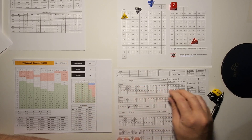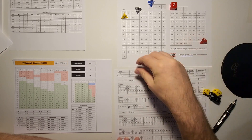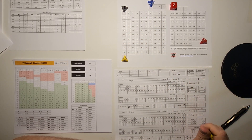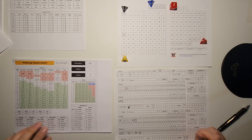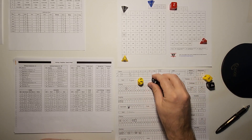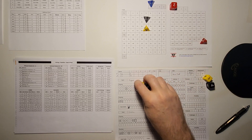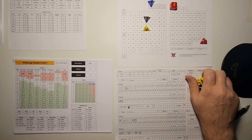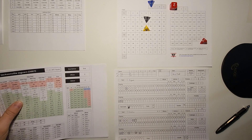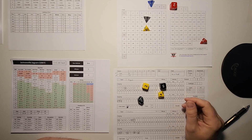Extra points are 100% for Pittsburgh, so no need to kick — it's automatic. That's 30 seconds off the clock, and Pittsburgh leads 10-3. Roethlisberger with a strike to Heinz Ward for the touchdown. The kickoff is a 3 — touchback — Jacksonville takes over at their own 25. No clock time on a touchback.